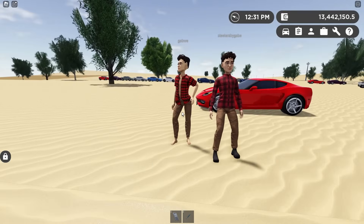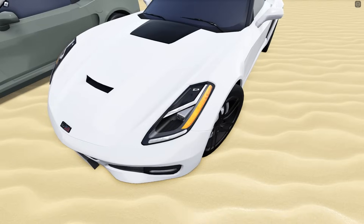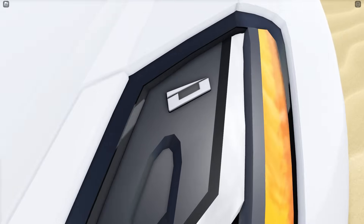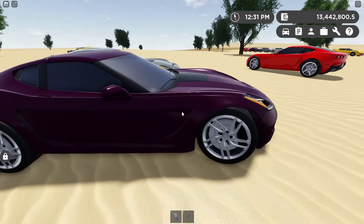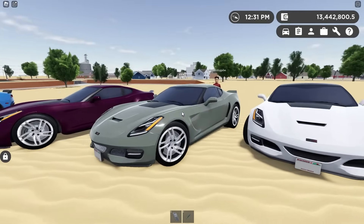It also reminds me of the new Lotus — the Amira, I think it's called. It kind of does look like that with the way the DRL is. One little detail I really like on this car is the Durant logo right there in the headlight. These are all normal Stingrays right here. The paint on this one is just insane.